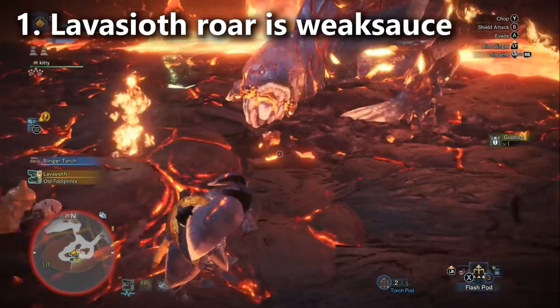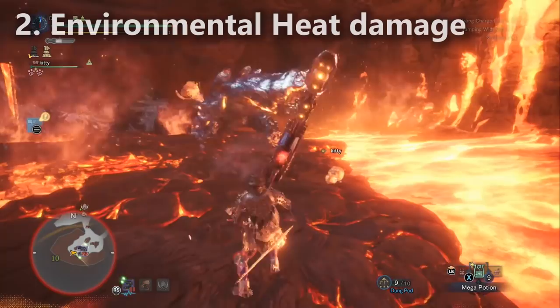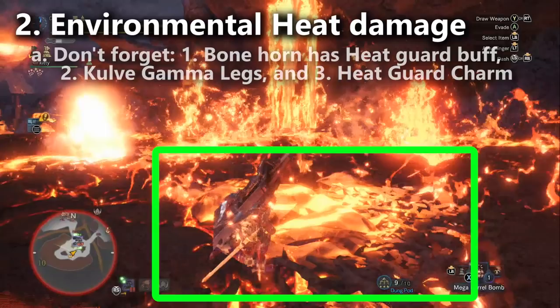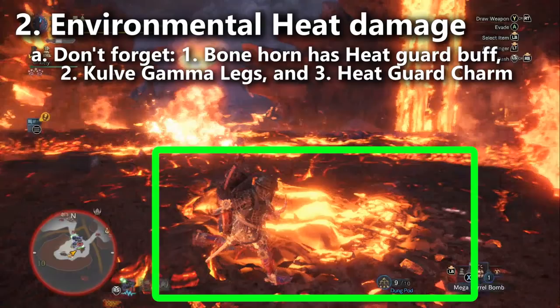Lava Seath often causes the hot floor condition with his attacks — it looks like lava on the floor, and if you step on it you get fire blighted and take ticks of damage for as long as you're standing on it. You'll definitely want to consider Heat Guard or at least 20 fire resistance to deal with this, because it causes more chip damage than you typically realize. I already showed you how to build Heat Guard with the Kulve Taroth Gamma legs.